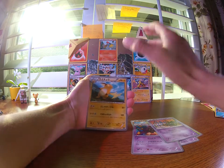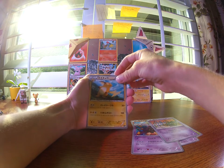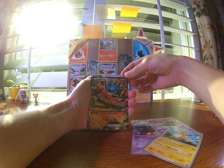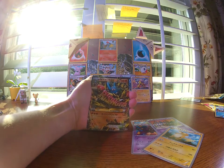And you're guaranteed an EX or mega in every pack, so it's awesome. It's only like seven dollars, so yeah. Raichu, Hoopa. Oh — I didn't notice — and a Mega Lucario EX!